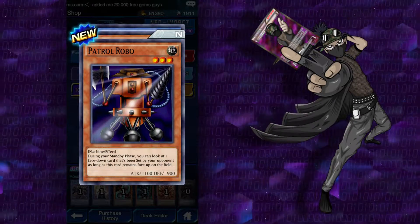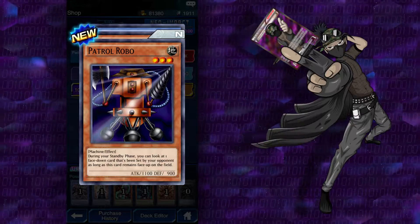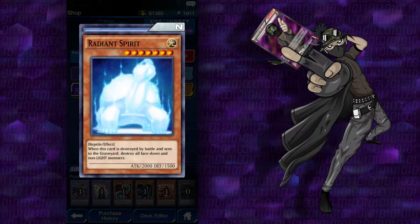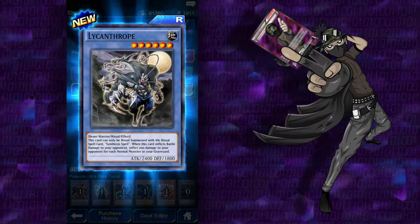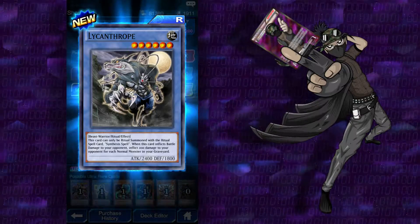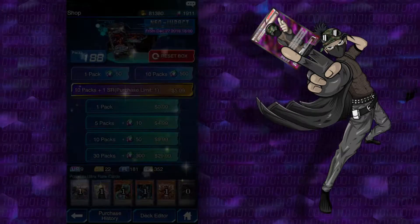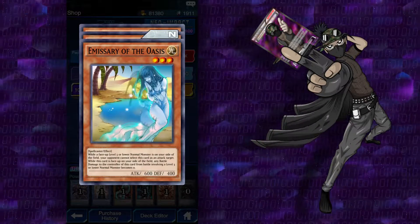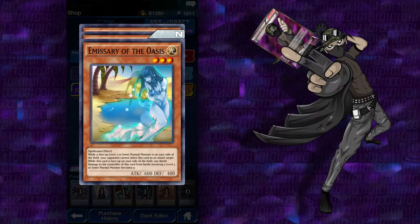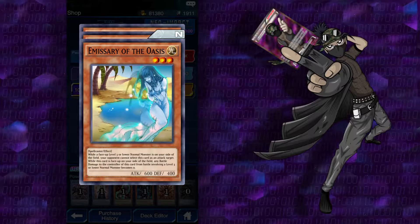There's a Jaden on this one for some reason. Patrol Robo — never seen this card before. During your standby phase, you can look at one face-down card that's been set by your opponent as long as this card remains face-up on the field. There's a ritual card back there. Radiant Spirits: when this card is destroyed by battle, instead of the graveyard, destroy all face-down and non-light monsters. And Lycanthrope, cool — I wanted a 3-set of this. This card can only be ritual summoned with the ritual spell card Synthesis Spell. When this card inflicts battle damage to your opponent, inflict 200 damage for each normal monster in your graveyard.